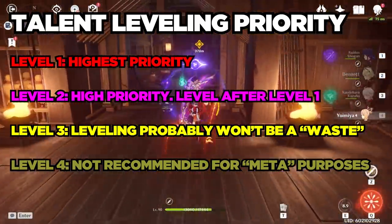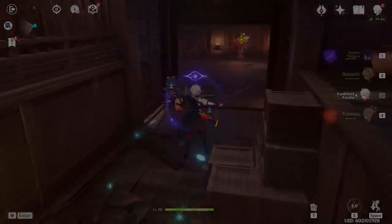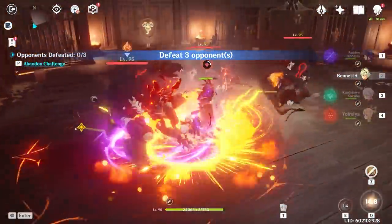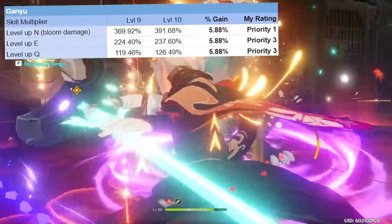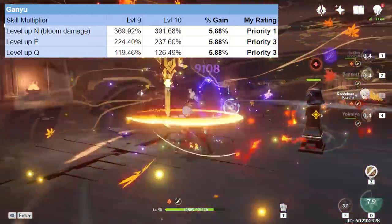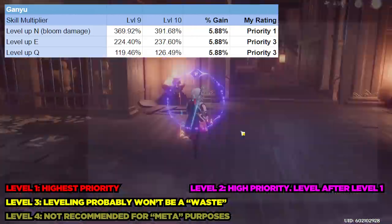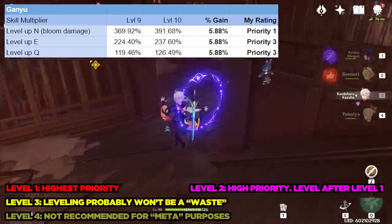Of course, the trope of do whatever you want applies here, and you can triple crown your Electro Traveler and still have amazing results. Let's start with the main DPS characters you should consider crowning. Starting off with the greatest of all time, Ganyu. If you use her as a main DPS, your top priority should absolutely be to crown her normal attack. Ganyu's charged shots are so egregiously overpowered that you should be crowning it if you have her and use her — her normal attack deserves a level 1 priority. Her elemental skill and Q, while both good, only deserve a level 3 crowning priority, as they don't make up the majority of her use cases for being overpowered.